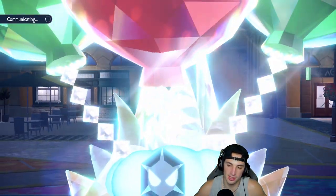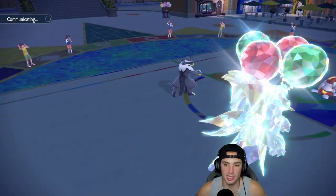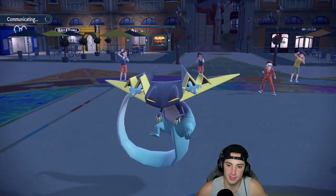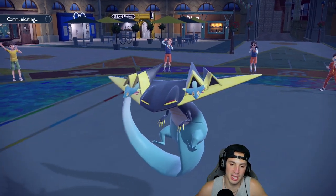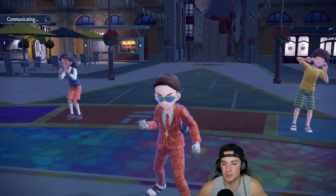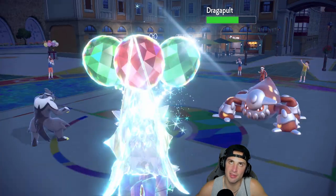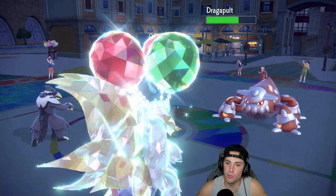We have Choice Scarf Regieleki in the back to clean up everything. Let's see how much damage First Impression does — Dragapult is not that bulky on defense. We don't have Chien-Pao next to us anymore but we still have the Booster Energy boost. Actually, we might not have the Booster Energy boost anymore.